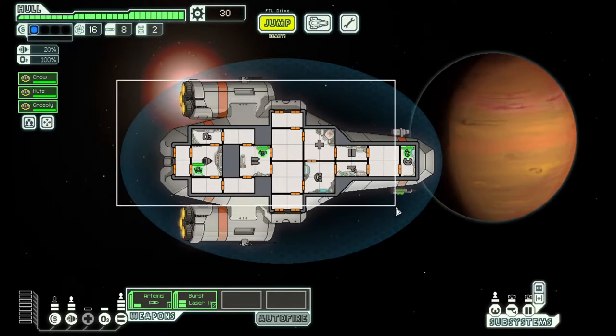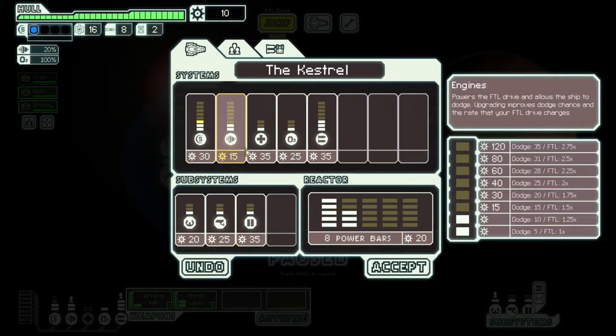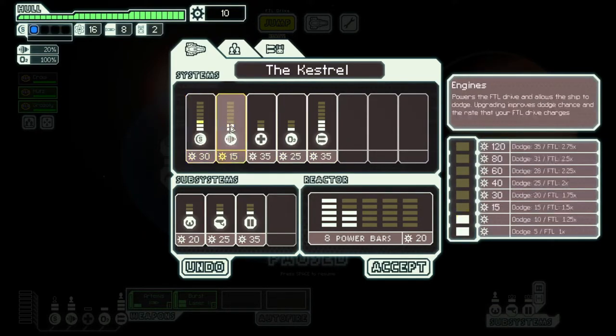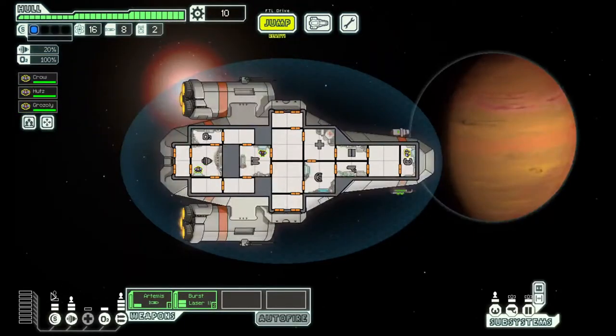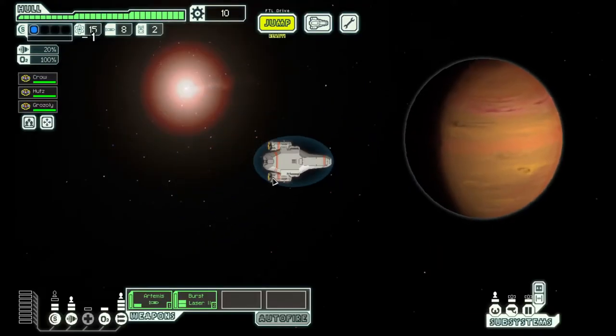Easy mode starts us with 30 scrap, so let's go ahead and upgrade shields. This is a fantastic use of money — our weapons are already really strong, so we're probably going to keep that as is for most of the sector. What this does is create a buffer point, meaning this system can take one damage and still function. We don't get an additional bubble, but the system is more durable. Upgrading shields as fast as possible is often a core strategy in FTL.